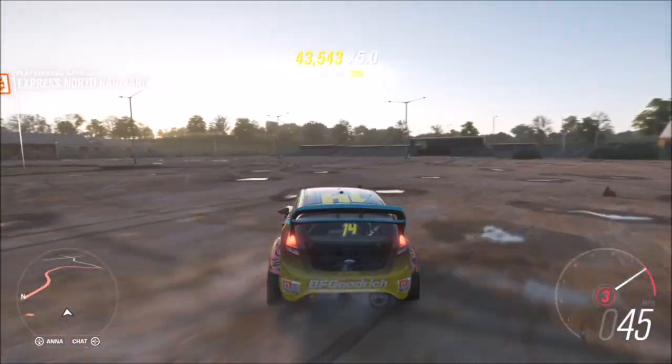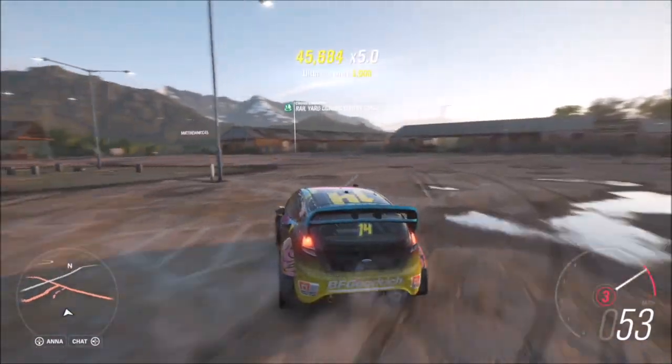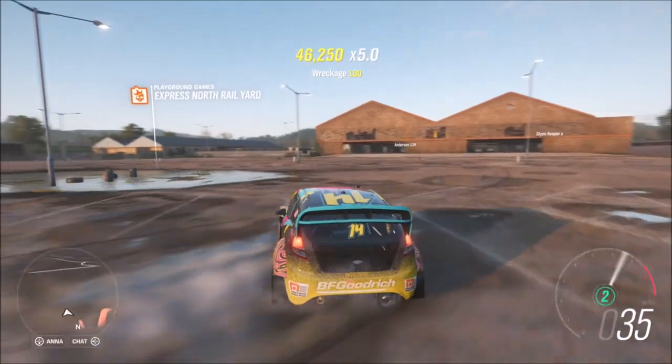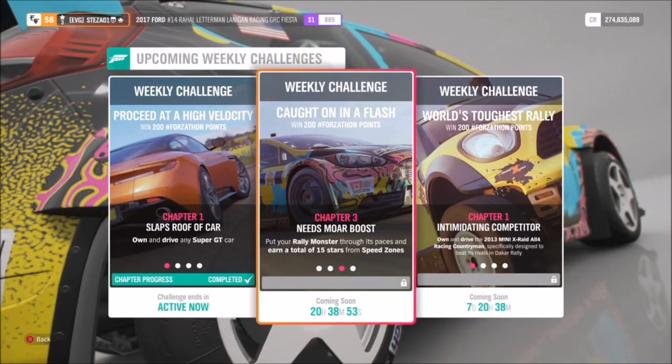This Fiesta can just be bought in the Auto Show or the auction house, but you can use any of them — the Ken Block Gymkhana ones are fantastic as well, it's entirely down to yourself.